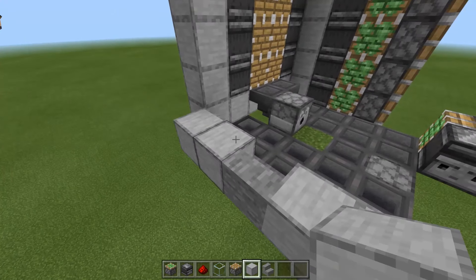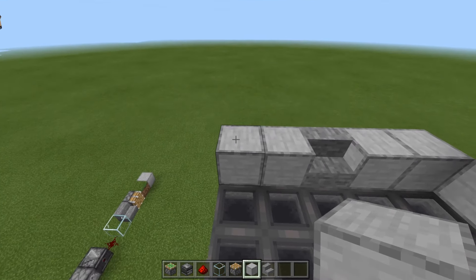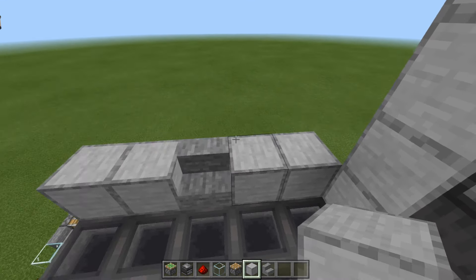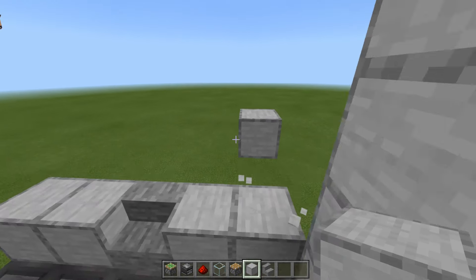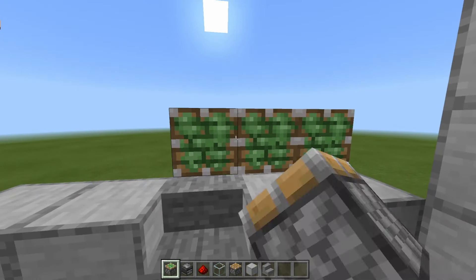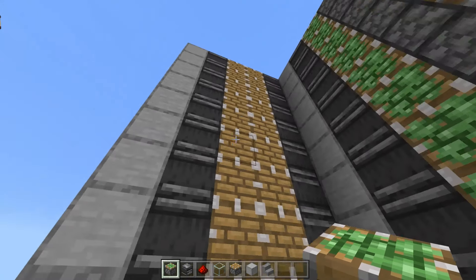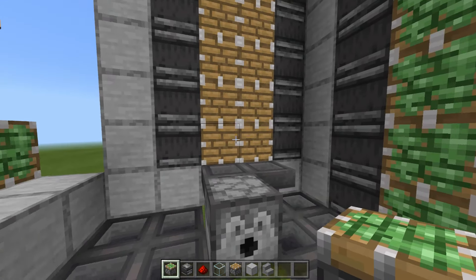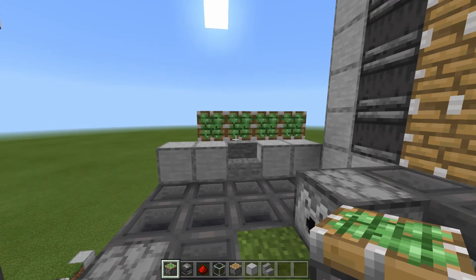You're going to want to essentially repeat the exact same thing on this side — going out by a couple blocks just like so, and then placing a sticky piston facing inwards. Go up nine blocks, and then the same with the pistons facing towards you, not upwards. Make a line of observer blocks with their little butts kind of facing towards this dropper. Take your sticky pistons again and line them up. And that should be this side done as well.